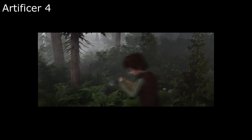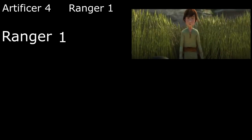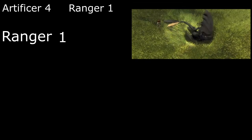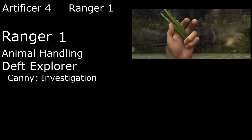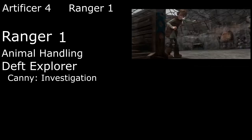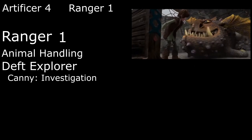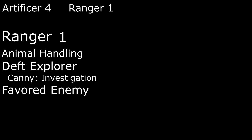We get our first Ability Score Improvement at fourth level and we'll bump our Intelligence up to 18 for better spellcasting. But if we're going to train a dragon, we need to get out of the forge and into the woods, so next we'll jump over to Ranger, getting us a skill from the Ranger list — the obvious choice is, of course, Animal Handling. As a Canny Deft Explorer we get expertise in one skill; I would say Investigation, since Hiccup figures out pretty much everything he knows about dragons just by watching and interacting with them. We also pick a Favored Enemy like humanoids, giving us plus two on damage rolls against them and advantage on checks to track them or remember information about them.